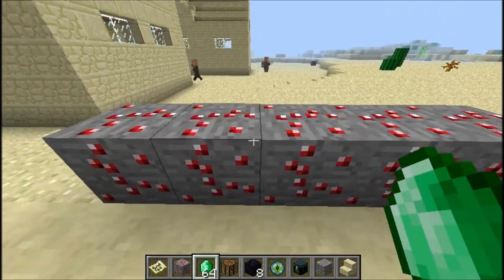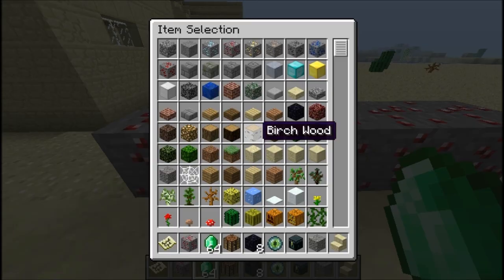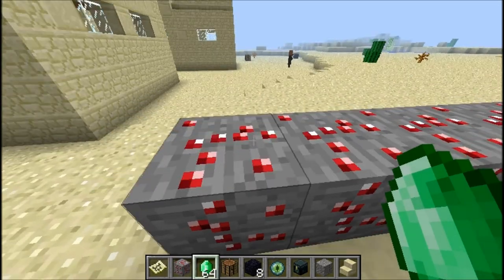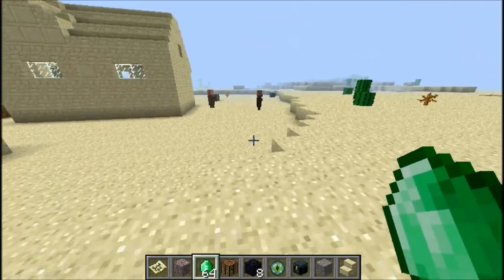This is actually supposed to be green — it's emerald ore. And when you destroy this you get one emerald. Why would you need an emerald? What would you use that for?